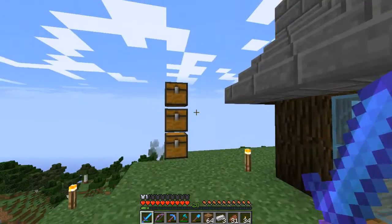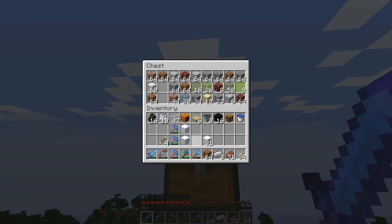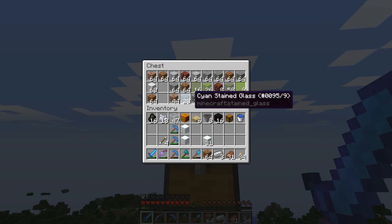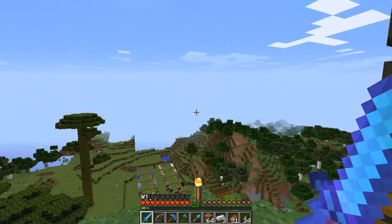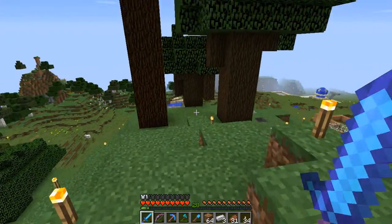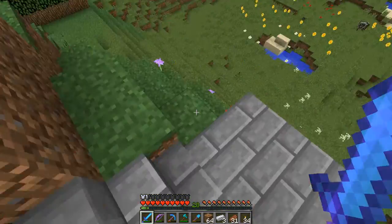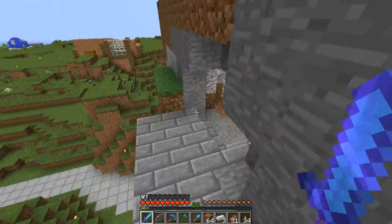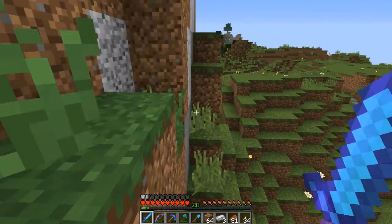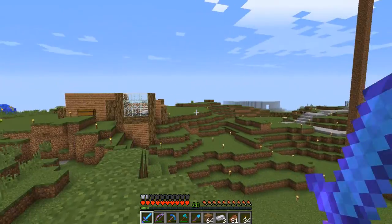Now what a snow golem does — if you put two snow blocks one on top of the other, and then a pumpkin on top of those two snow blocks, that actually turns into a snow golem. If you hit your snow golem, he will not be very happy at all. But if you do not hit him, he will sit there and produce snow on every block that he touches — wherever he walks, there shall be snow.